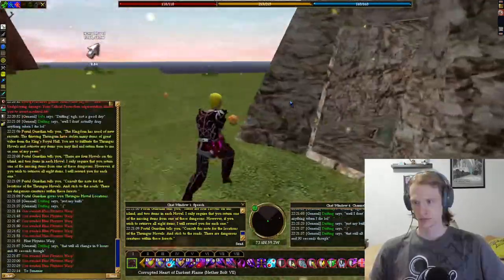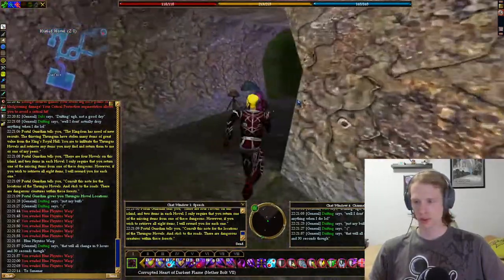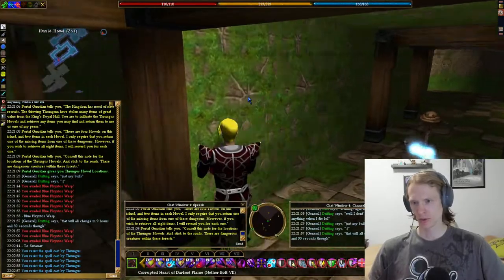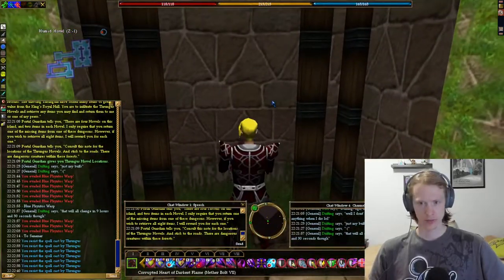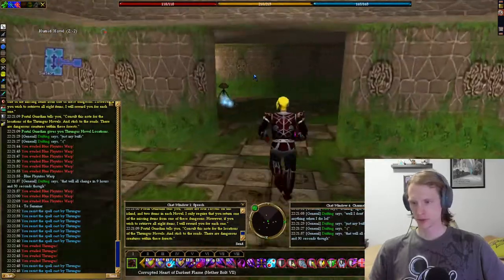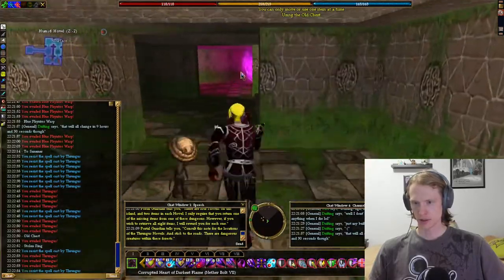Humid hovel. Okay, so drop. There's two things in each dungeon. So I need to go like all the way left. And then backtrack and go, or maybe hit the surface — might be the fastest. Stolen ring. Let's just hit the surface.